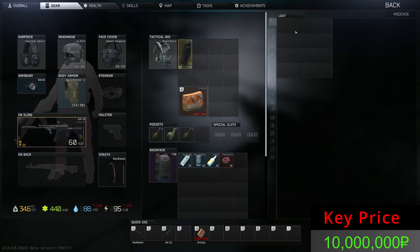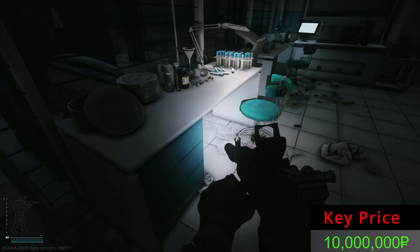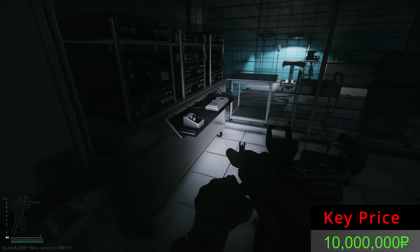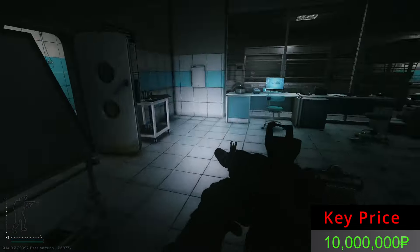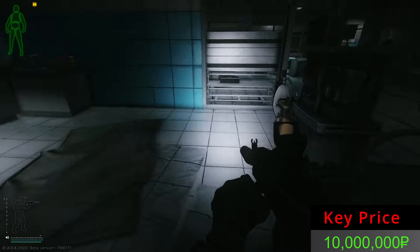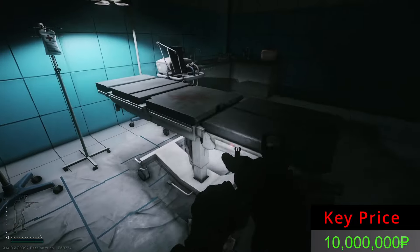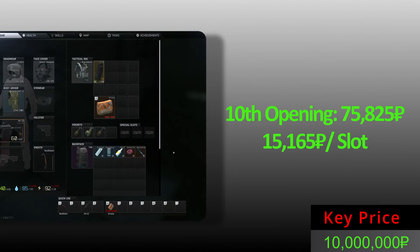I don't know why this room is so nerfed and why the keycard is still so goddamn expensive. I heard the radar, I think. Anything else that can be useful? Don't tell me this is all — no, no, no, we are safe, we have a mighty Morphine. From the final opening, all these items. The best opening for sure.